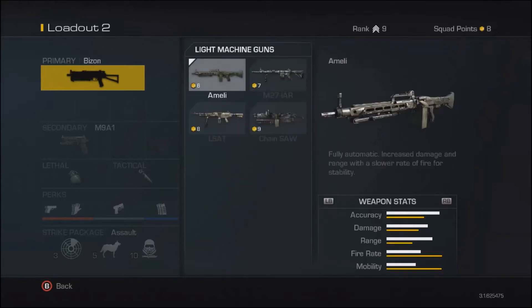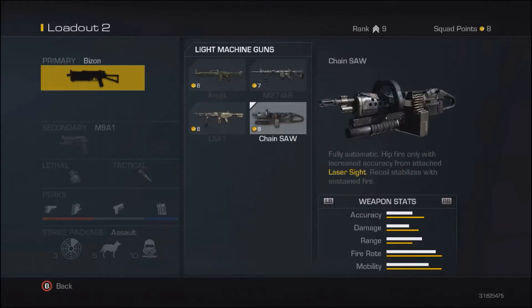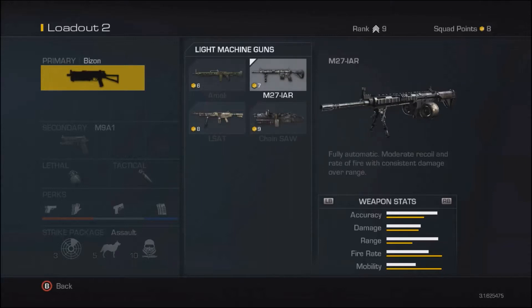For light machine guns, the LSAT is the only gun returning from Black Ops 2. The Chainsaw looks very interesting — it's probably one of the last guns I'd buy since I'm not really an LMG kind of guy, but it looks completely badass. It's called the Chainsaw, which alone should give you all the reason to use it. It looks like it's designed to be held from the hip and appears to have a grenade launcher on the bottom.